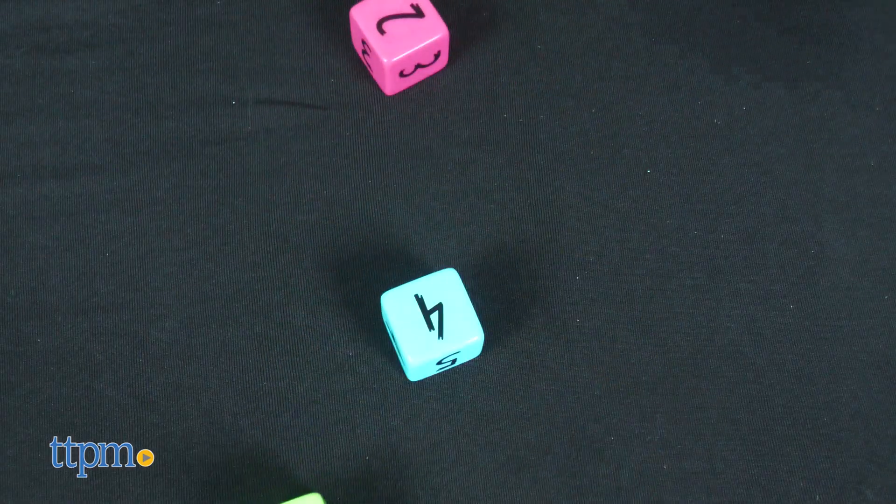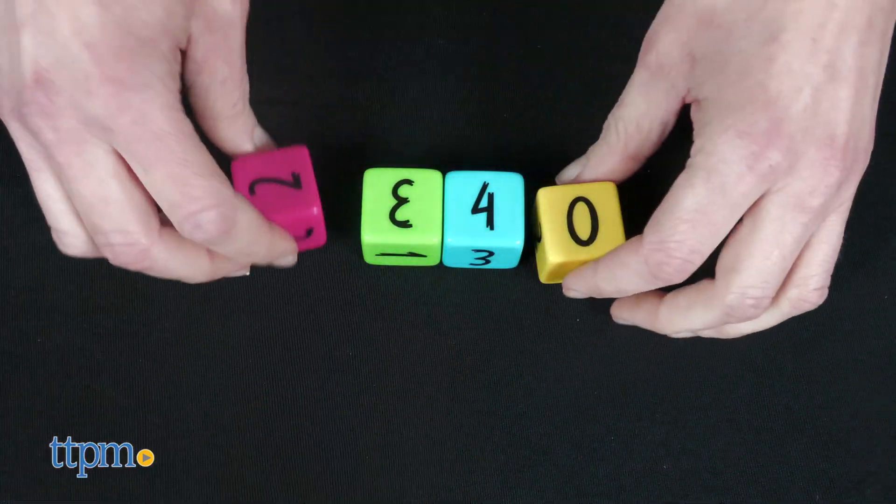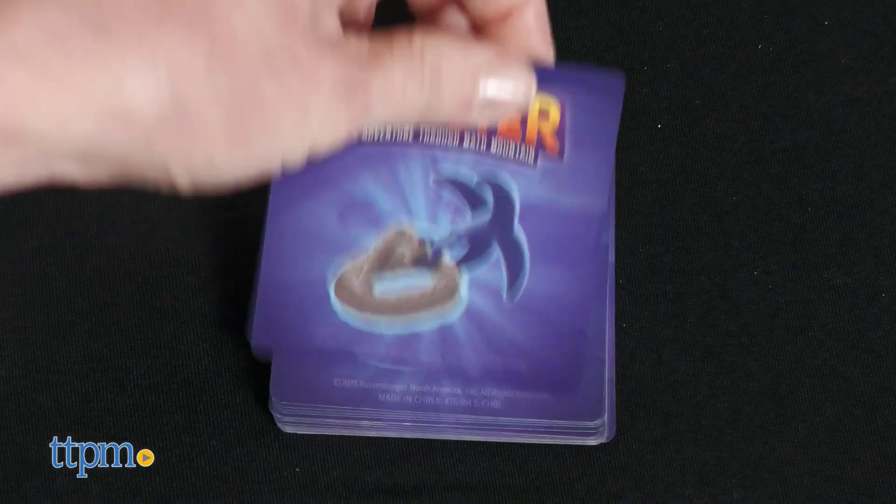Roll the dice, add up the numbers on all four dice, and then do the same again for the monster. The higher number wins the battle, and the winner gets to draw and use two power cards.